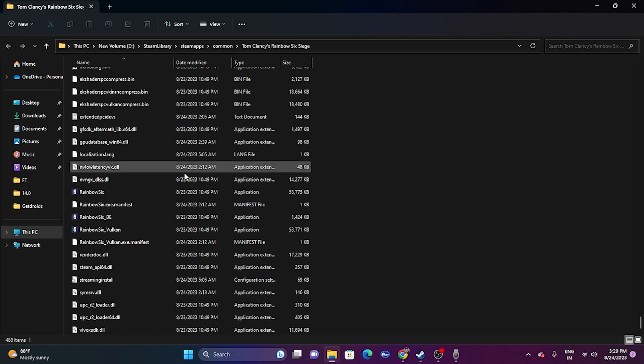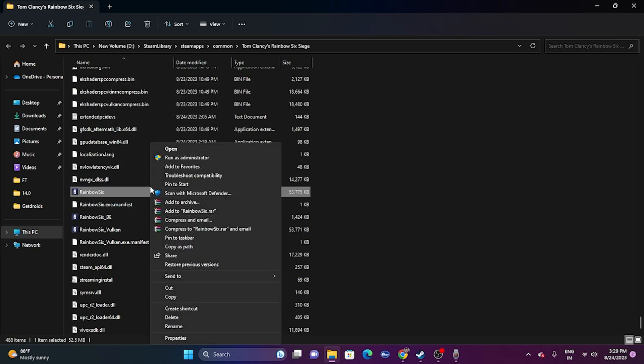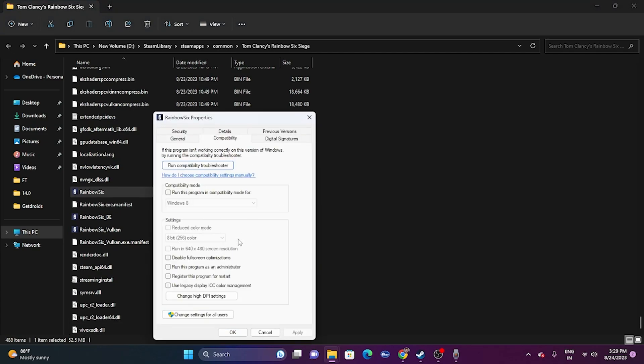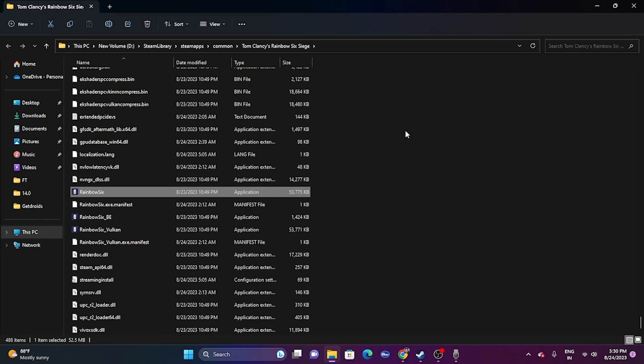If that's not working, the next fix is to run the game as an administrator. Right-click the game executable, go to Show More Options, then Properties. Go to the Compatibility tab, check 'Run this program as an administrator', and click OK. Then try launching the game.